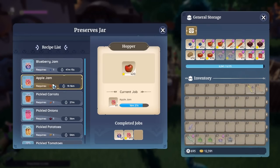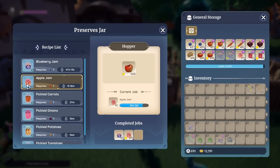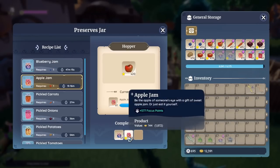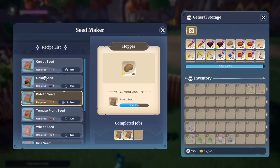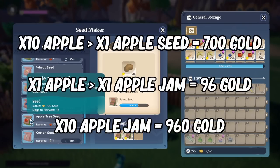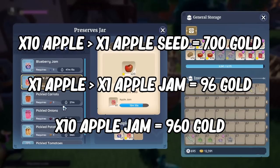In my other slot, I decided to do apples for apple jam, because that gives you quite a lot for one per one. It gives you 96 gold, and if you use golden star apples, that's 144. I was debating using apple seeds to sell — apple seeds do give you a lot at 700, but they give you only one seed and use 10 apples. So it is actually not better to do the seeds if you have apples; you want to turn them into jam.